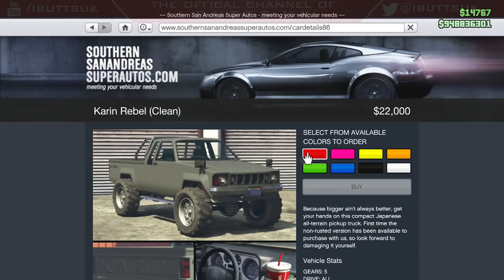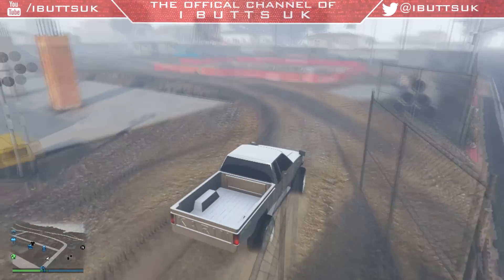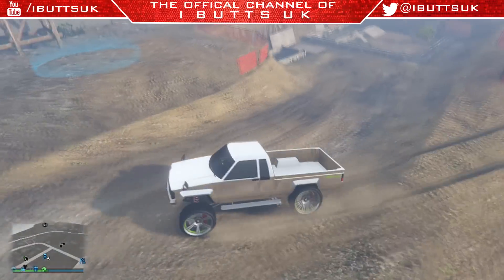Yo guys, it's Arbuts UK here and in this video I'm going to show you the wheelie car glitch. You're going to need a carrying rebel — you can use a rusty or clean one. I was going to buy one anyway so I just bought one.